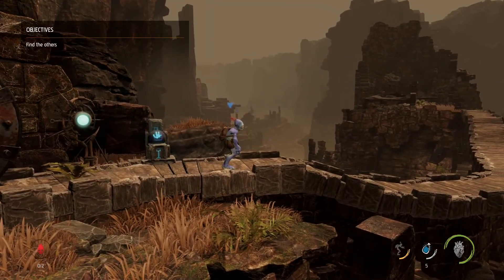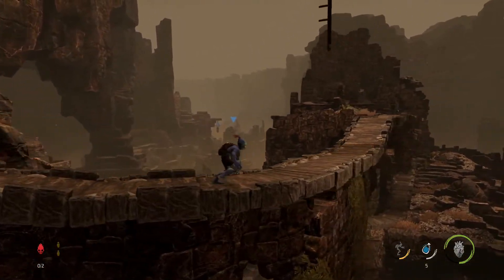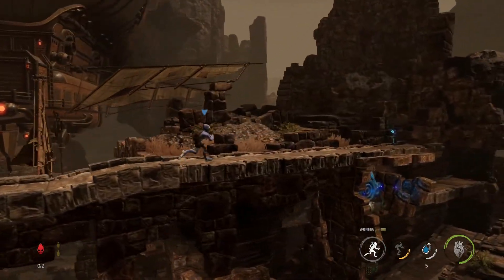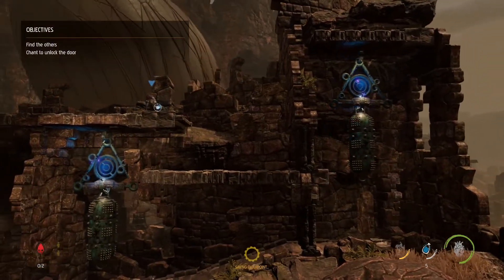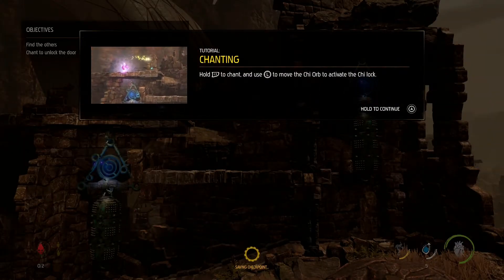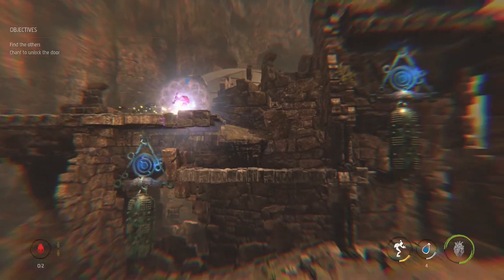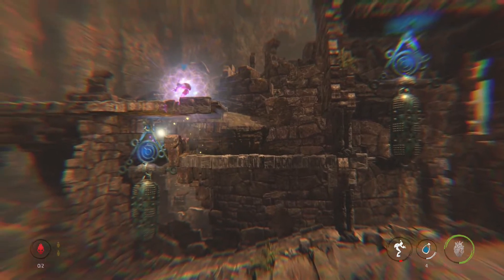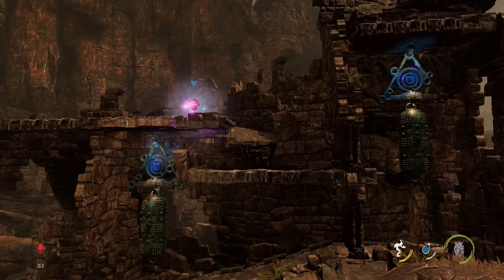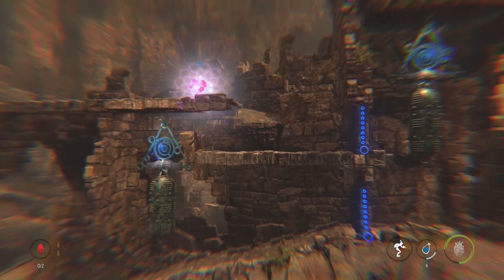These are really cool story stones which tell you what to do and how to do it. The objectives were a little bit confusing for me at first because they were crossed out, and I didn't realize that meant I'd just done them — I thought it meant I'd failed them. But you can chant, which is kind of cool.